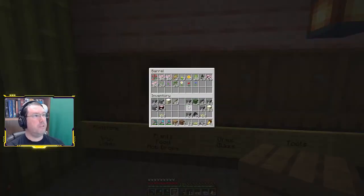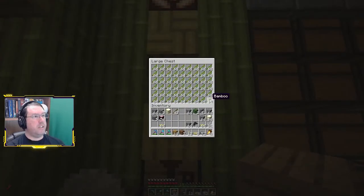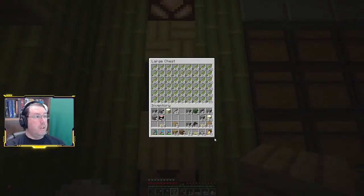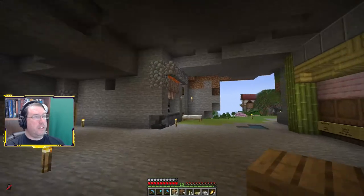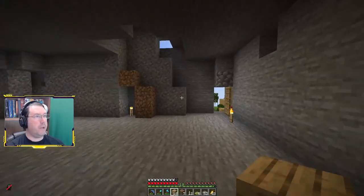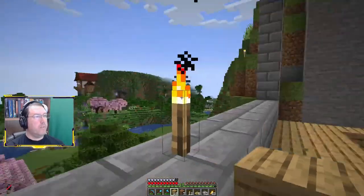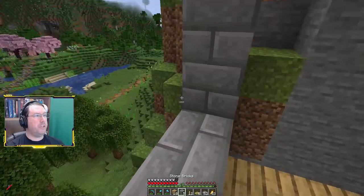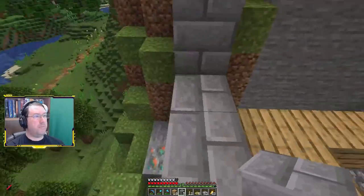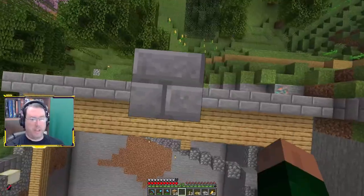Maybe I should build some scaffolding here — mob drops, that's plants, mob drops, string. Plenty of bamboo. I think just to make my inventory a little bit happier, drop that off. I think what I'll do is just do towers. That puts this one right where that torch is — ha, thing happens.